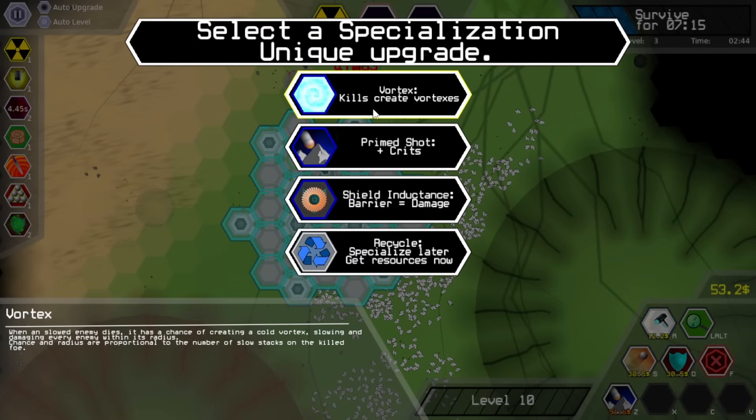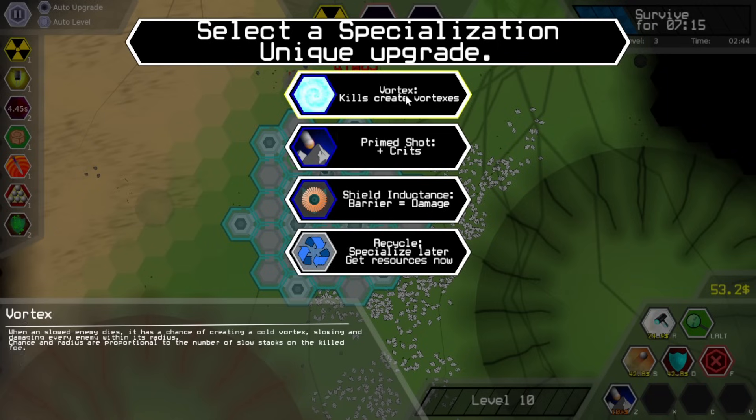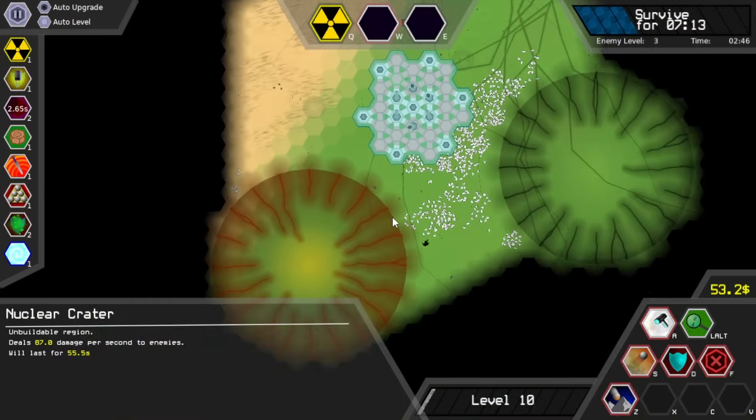Unique — so select a specialization, unique upgrade. Kills create vortexes — cool vortex, slowing and damaging enemies within its radius, proportional to the number of slow stacks on the killed foe. Every explosion has a chance of being doubled in damage and radius — chance increases with your level. Or increases the damage of every cannon by 20% of its current shield, drains 50% of its shields, deactivates on cannons. Or we can get specialized later and get resources now. I like vortex, but we'll have to pick up the slow upgrade.